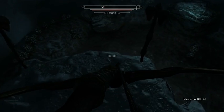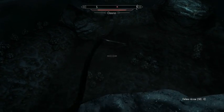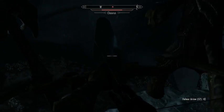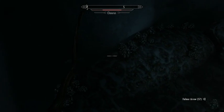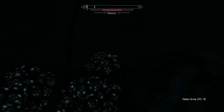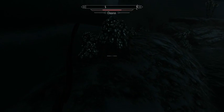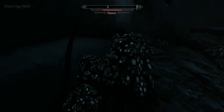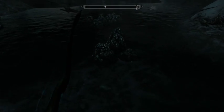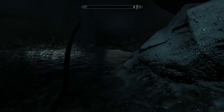Let's tiptoe down and see if we can get some eggs. We would like to grab as many of these eggs as we can because they're useful for alchemy. Unfortunately, now that we're down here we don't have a way back up, so we have to be careful. We don't have a path of retreat right now, so we need to be a little bit more cautious than we otherwise would be.